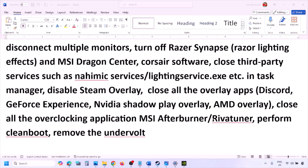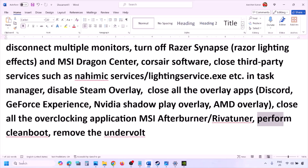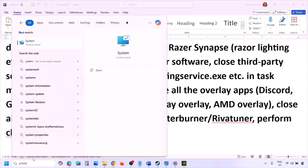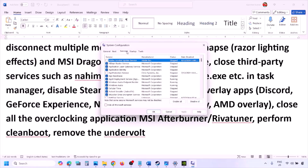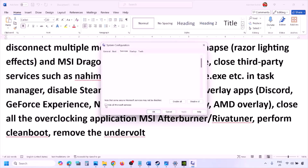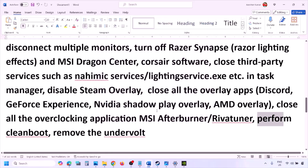Also close RivaTuner if it is running. Now perform a clean boot: type 'System Configuration' in the Windows search box, click System Configuration, go to the Services tab, put a check on 'Hide all Microsoft services,' then click Disable All. Click Apply, click OK, and when prompted to restart, restart your computer and then launch the game. Also, if you have undervolted your computer, remove the undervolt and then launch the game.